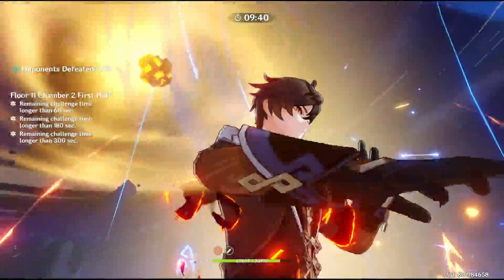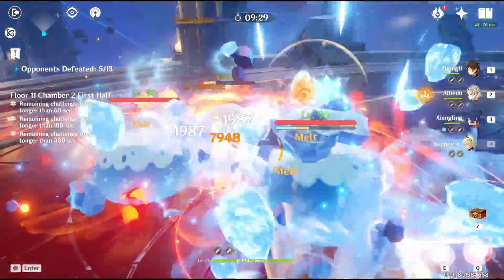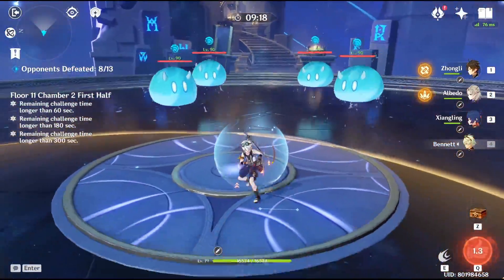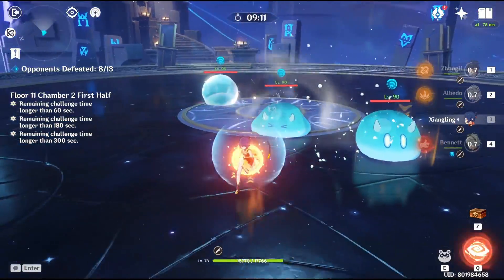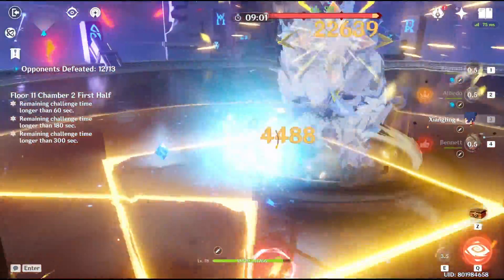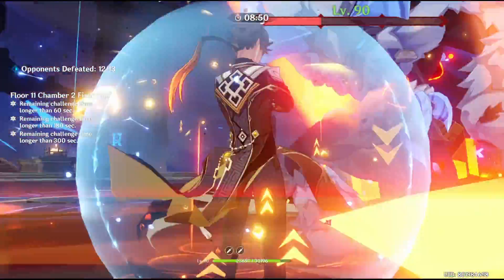Since we are dealing with Pyro Slimes, use any other elements to deal with them. Electro is perfect for this situation because every single slime is going to react to it, but a Pyro character is also fine — then just bring other characters to react against them. After you're done with the Pyro Slimes, do the same trick for the Hydro Slimes. This is because if you have characters like Xiangling, a burst might carry over for the next wave, giving you residual burst just in time to attack the big Lawo Cho.